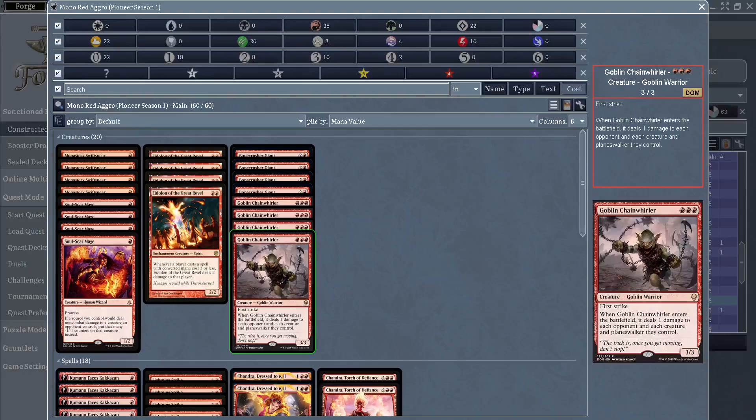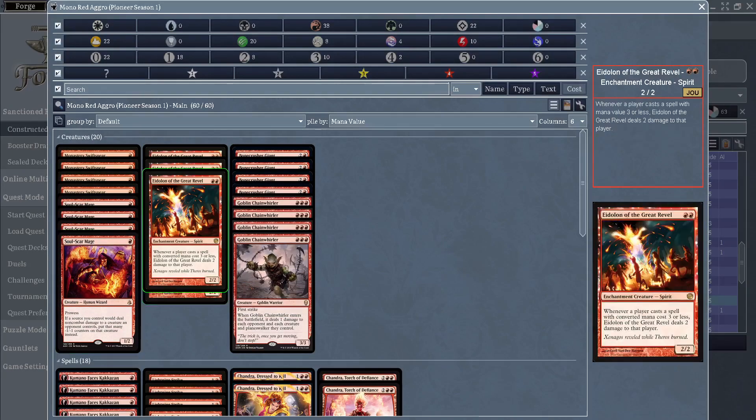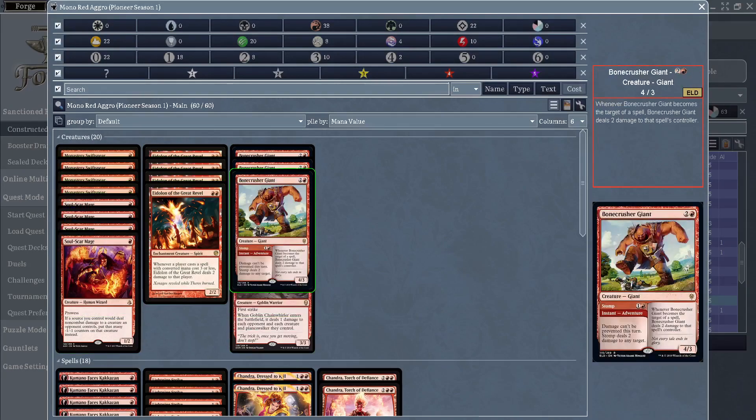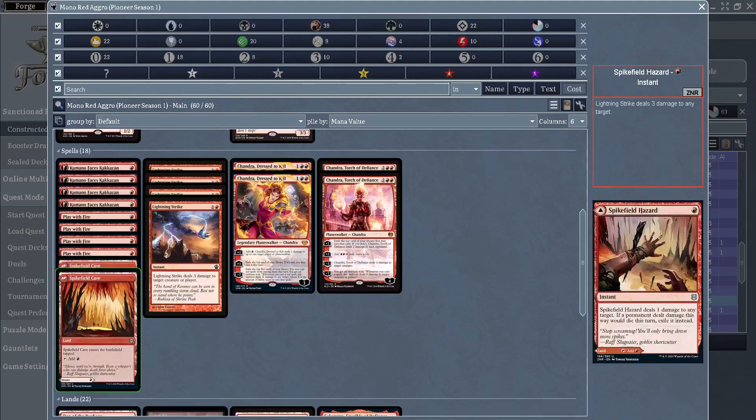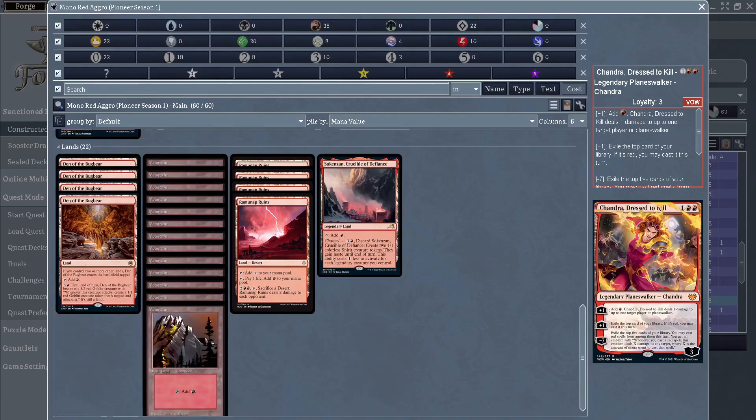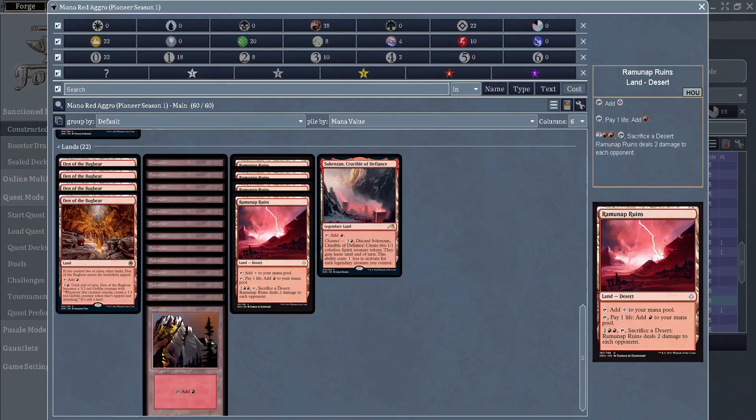Mono Red Aggro — this deck is a Mono Red Aggro deck as you can tell. Idol on Great Ravine, some 1-drops, a bunch of burn, Planeswalkers, we got some stuff here. Raminath Ruins, we got some Dens of the Bugbears here.